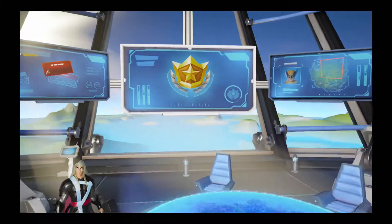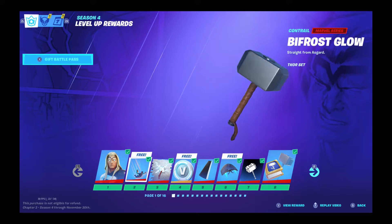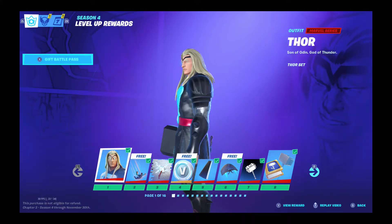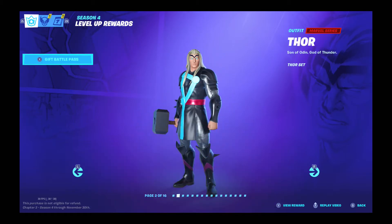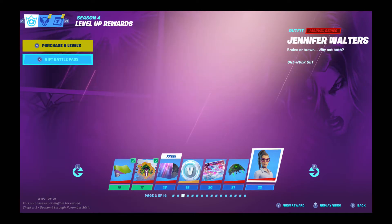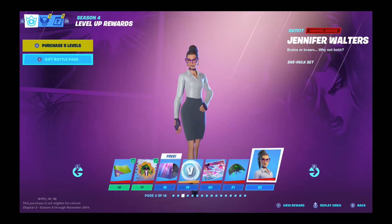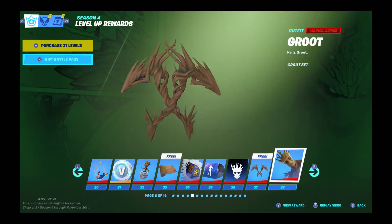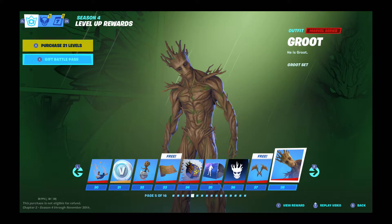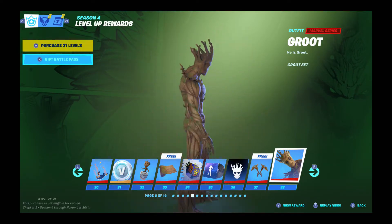Let me tell you about all of the skins. We have Comic Book Thor — this looks exactly like the comic book version of Thor. We have Jennifer Walters, which is She-Hulk, the girl version of Hulk. And we got the one and only Groot. He is the tree of all trees. Look at him — he's so beautiful.